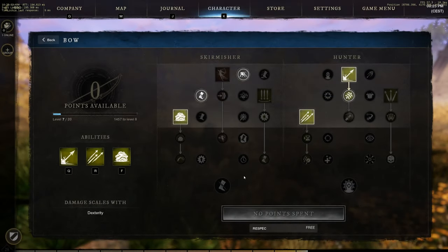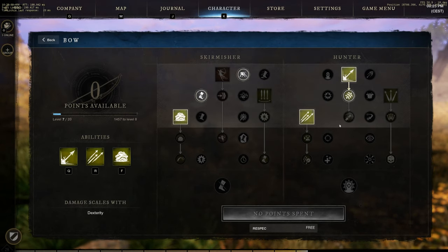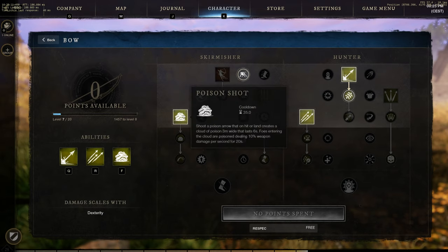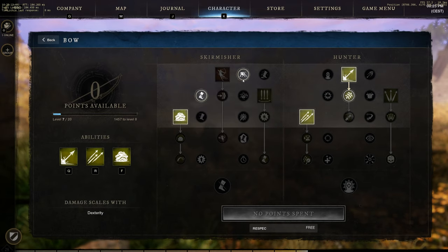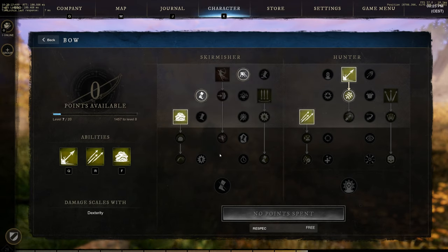The bow is at level 7 since I do not use it as much. I'm using the penetrating shot with the blood soaked arrow upgrade, rapid shot and poison shot abilities. For the passives, I'm using evasive tactics and impale. When going to fight a foe that has a lot of health or might be tanky, I use the poison shot first, dodge once to activate haste, then use rapid shot and if possible the penetrating shot. After this, I'll switch to my hatchet for the rest of the fight.